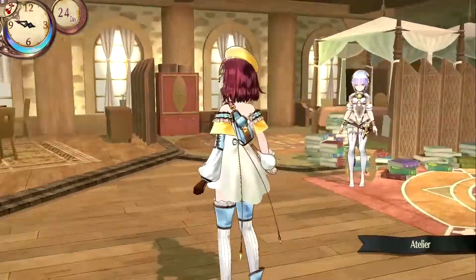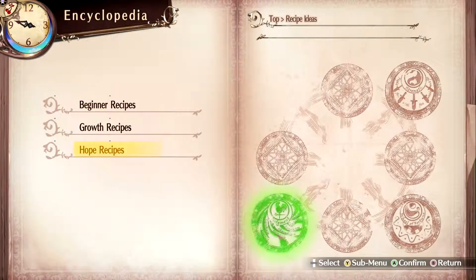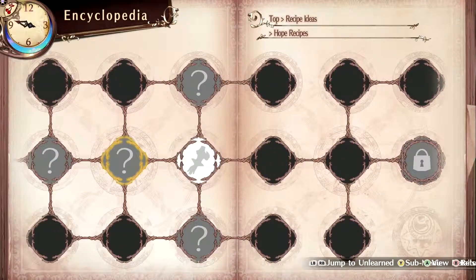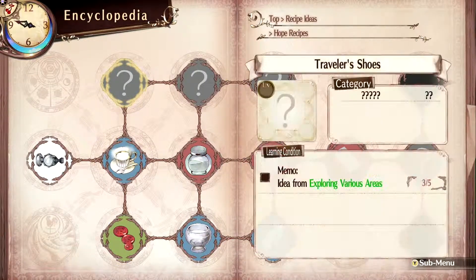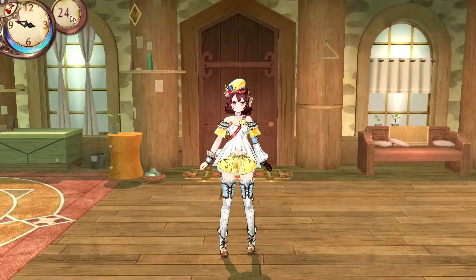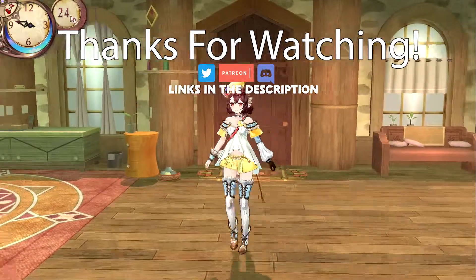We've done a lot today and we have a lot more that we need to do now that we have unlocked the final section of the Hope recipes. Nothing that I really want to do right now because the episode's gone on long enough, but we do have quite a bit of fun stuff to do. What I'm gonna do eventually is sell off the items that I've created that I don't really care about. So I will see you guys next time.